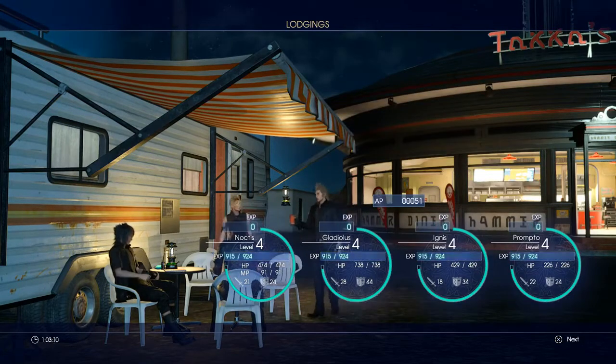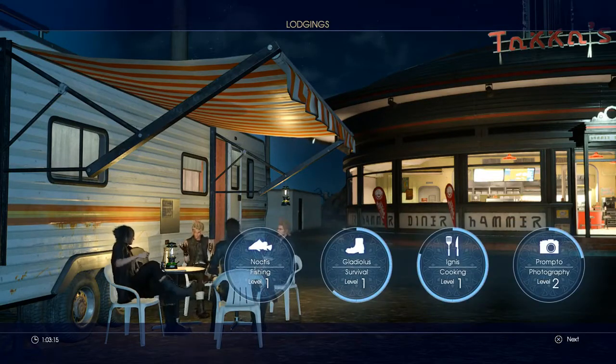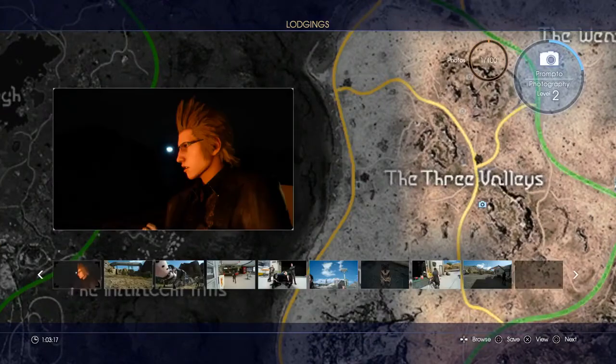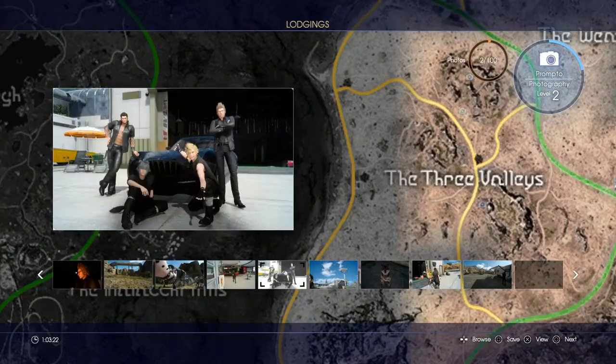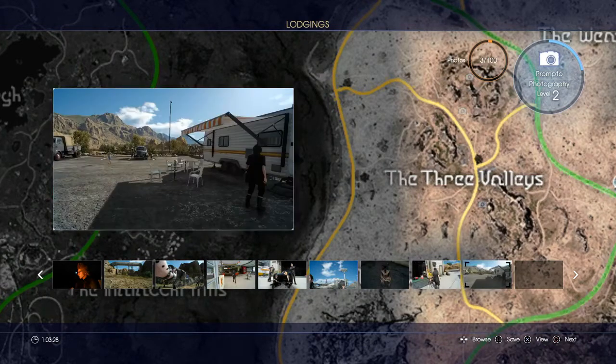Night time is dangerous. So Prompto's gonna level up, and we can look at some of the pictures - save the ones we like, discard the ones we don't. He's still learning. Look at Umbra - how adorable. That's all we're gonna keep for now.